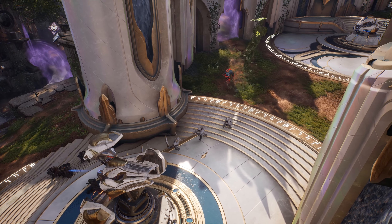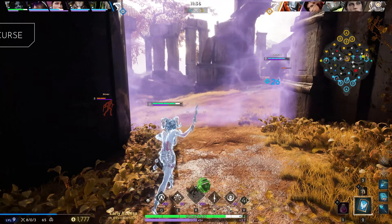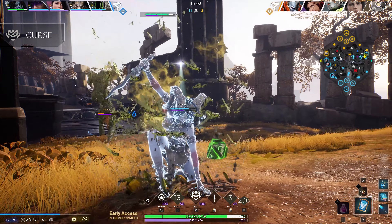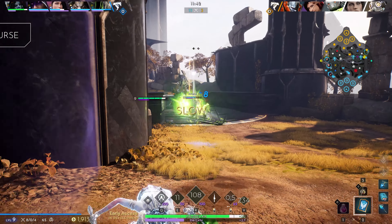Curse summons a deadly swarm of insects in Moragesh's image, stabbing whomever is Moragesh's marked target. Curse is a global ultimate, meaning there is nowhere to hide from Moragesh.